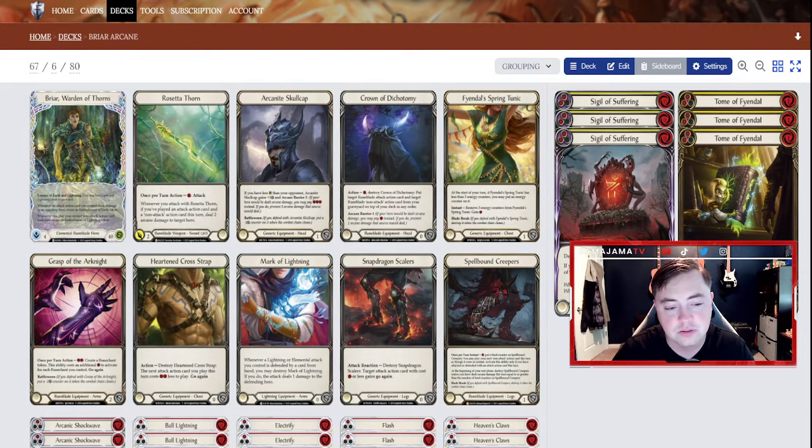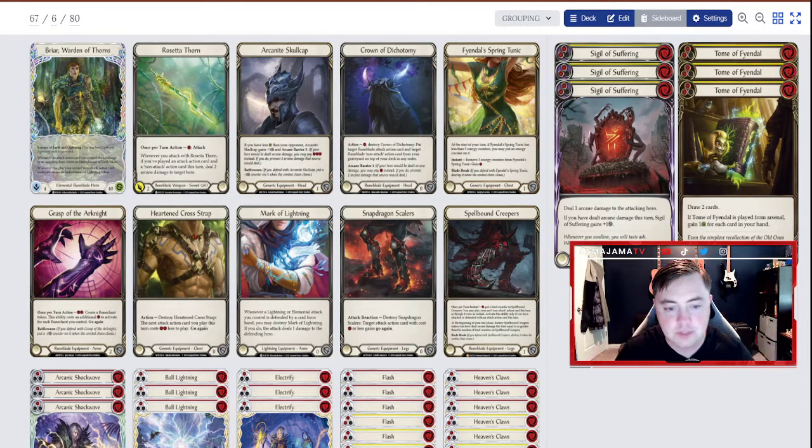When it comes to equipment, I'm going to give you high-value options and low-value options, because not everybody has the money to shell out for an Arcanite Skullcap, a Findle Spring Tunic, or Spellbound Creepers. Tunic and Creepers alone are going for $150 to $180 depending on where you buy them. The ideal equipment setup for this deck is Arcanite Skullcap — it gives you arcane barrier, plus-one defense, and it's a really good defensive card. Findle Spring Tunic gives you basically a resource every three turns and defends for one if you absolutely need it, though it does have blade break.